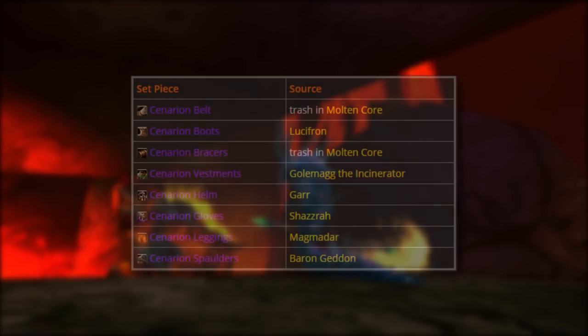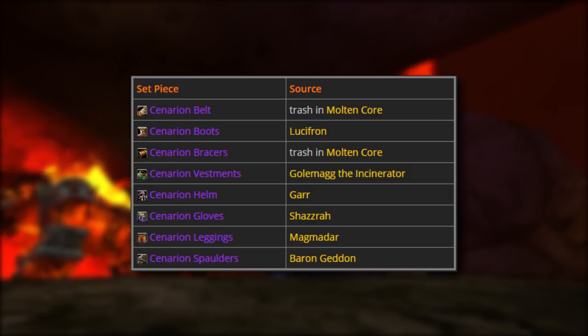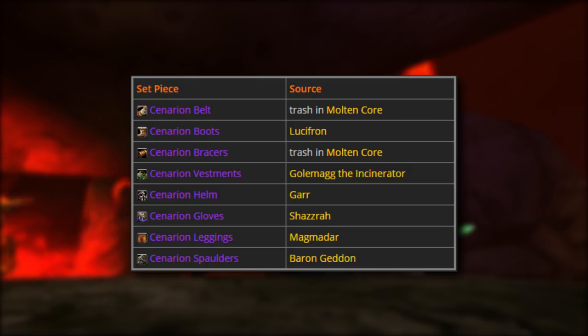So where do these pieces drop? The belt and bracers drop off trash mobs, boots from Lucifron, chest piece from Golemag, helm from Gar, gloves from Shaz, leggings from Magmadar, and spaulders from Barongeddon.